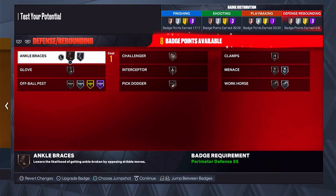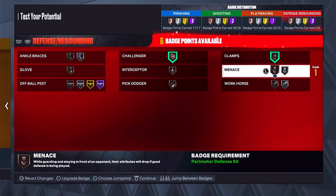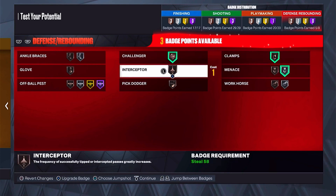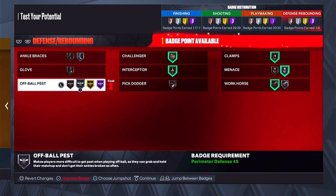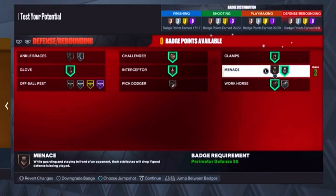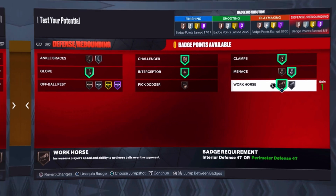For defense, right off the bat: challenger on bronze will bail you out, clamps on bronze, menace on silver, interceptor on bronze, workhorse on bronze, and glove on bronze. If you get any extra badges, definitely try to get ankle braces on silver — ankle braces on silver is a very good badge. That's going to be it for today's video, make sure y'all like, comment, subscribe — I'm out of here.